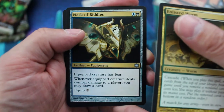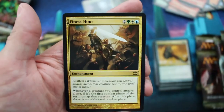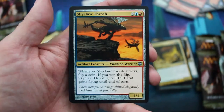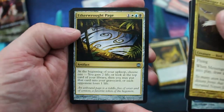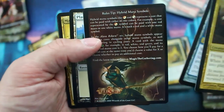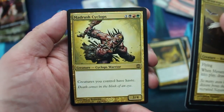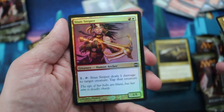Mask of Riddles — equipped creature has Fear. Vithian Renegades. And Finest Hour is the rare. Messenger Falcons. Skyclaw Thrash. Aether Wirt Page. Here's a new rules tip: Hybrid Mana Symbols. I needed that one, actually. Madrush Cyclops is the rare, and we have a foil — the foil is Stun Sniper.